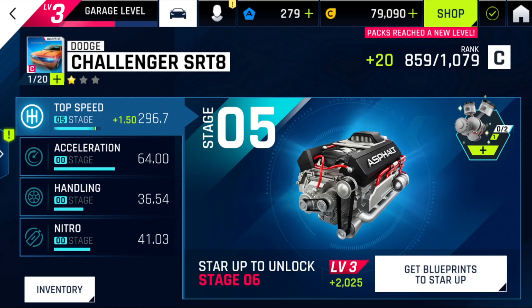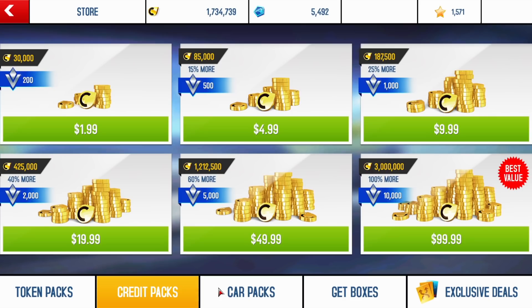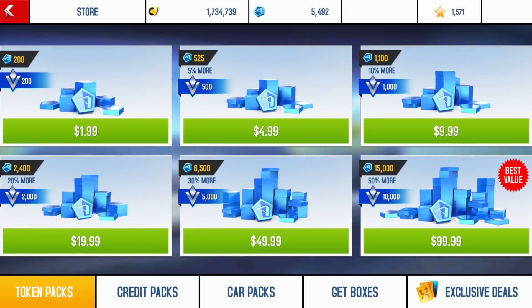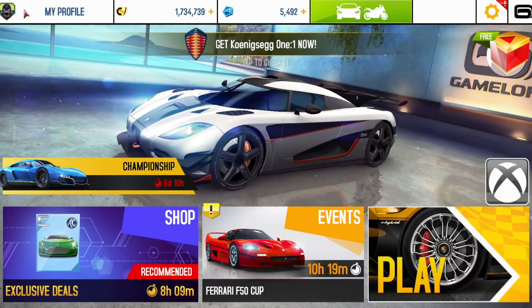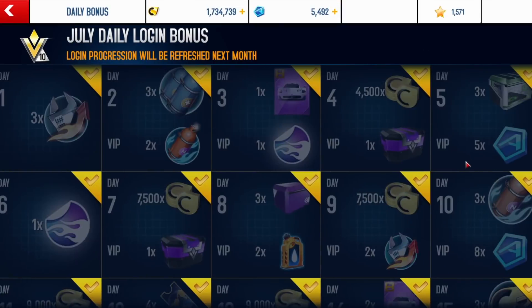Speaking of pay-to-win, let's take a look at the in-app purchases for both games. For Asphalt 8, tokens and credits can cost up to $99.99. Seems pretty expensive, and it is. However, for each purchase you also get something called VIP points, which gives you a few extra rewards. So I spent $300 on this game — really not my proudest moment — but as you can see I'm VIP level 10, and I'll tell you, it's not really worth it. The rewards aren't that great, and it was definitely not worth spending $300.